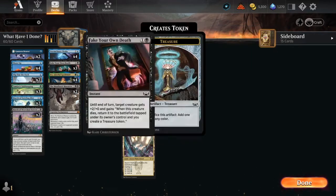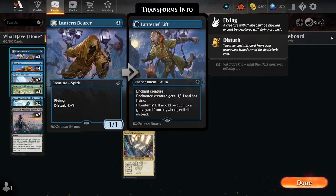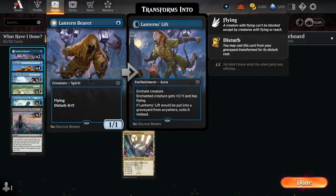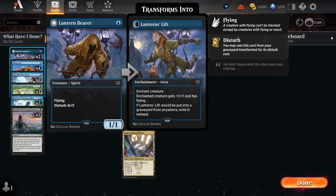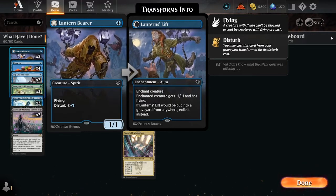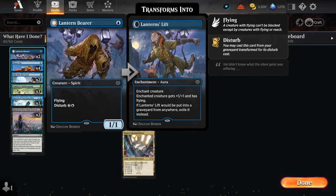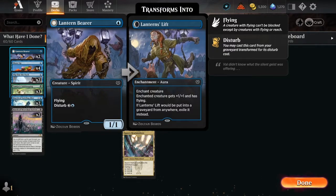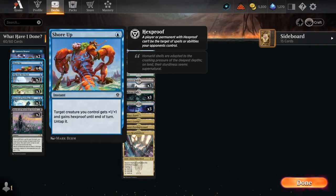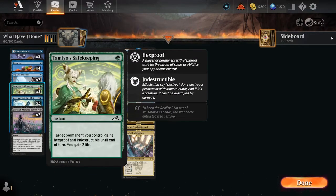We have Lantern Bearer - it's a flyer, and when it would be put into a graveyard from anywhere, exile it instead. We can play it for its disturb cost and it gives our creature flying and plus one plus one. Shore Up just protects our creatures, gives us plus one and hexproof. Slip Out the Back puts a plus one plus one counter on a target creature and it phases out. Tamio's Safekeeping gains indestructible until end of turn and we gain two life.